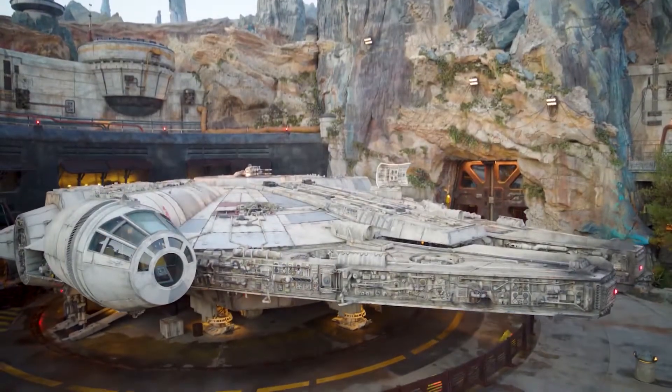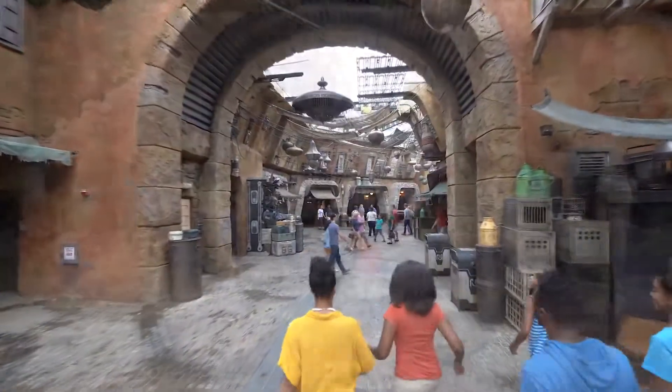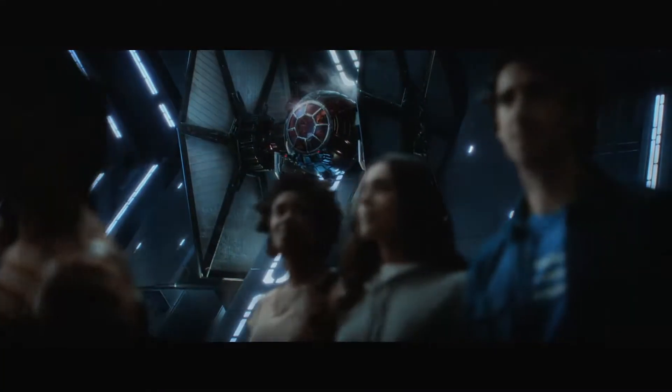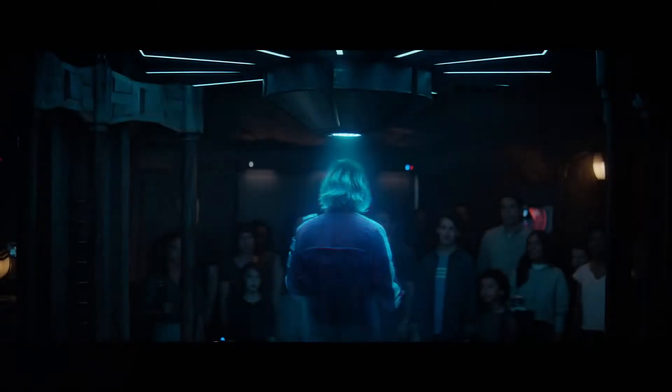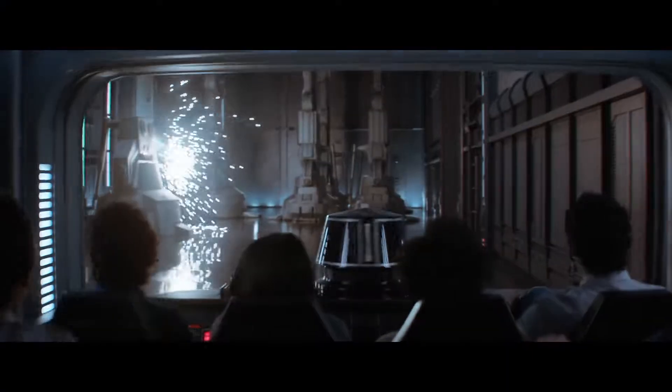Galaxy's Edge is a highly detailed and immersive area. Stormtroopers and First Order officers patrol the streets, questioning people at random. You'll see Rey, Chewbacca, and other Resistance fighters wandering through the port going about their business. All of the details in the buildings and surroundings are spot on. They even got the actual actors from the movies to do some of the video work at the park.